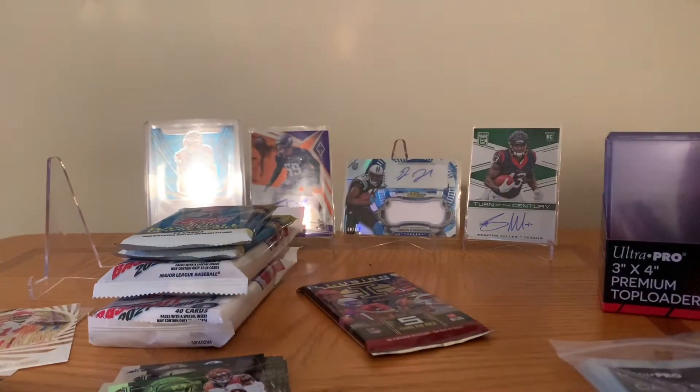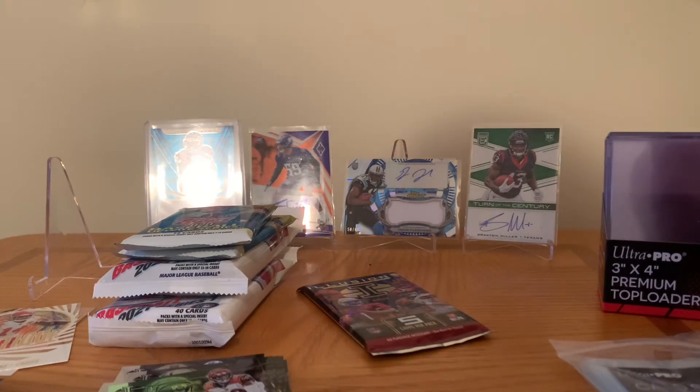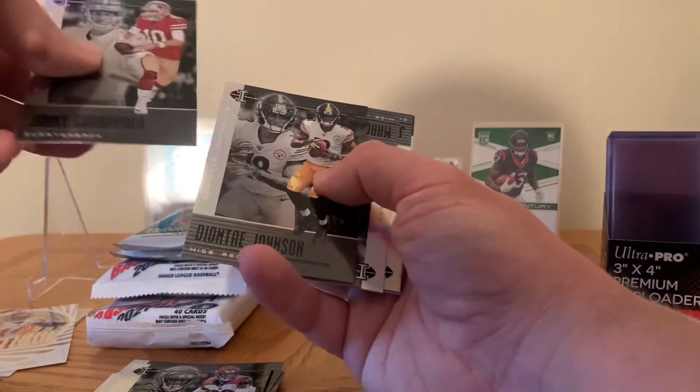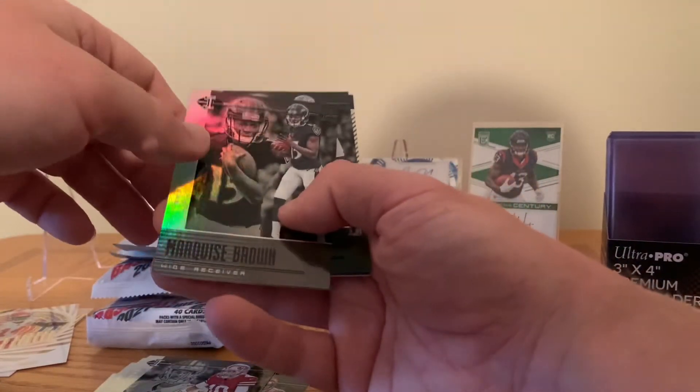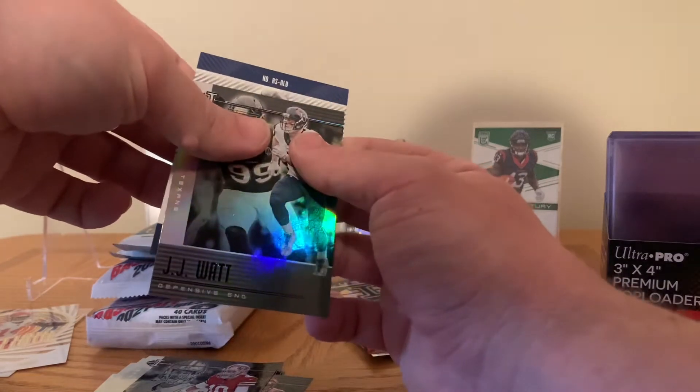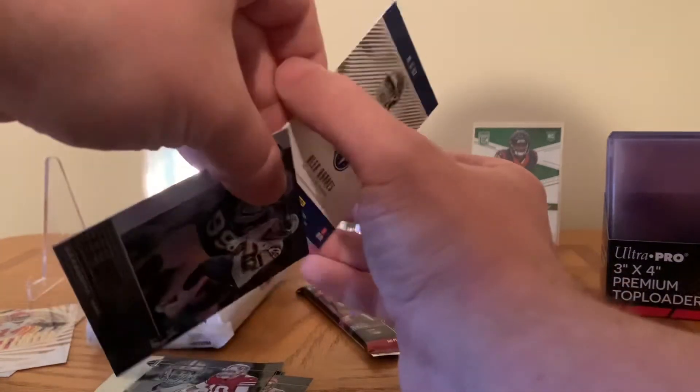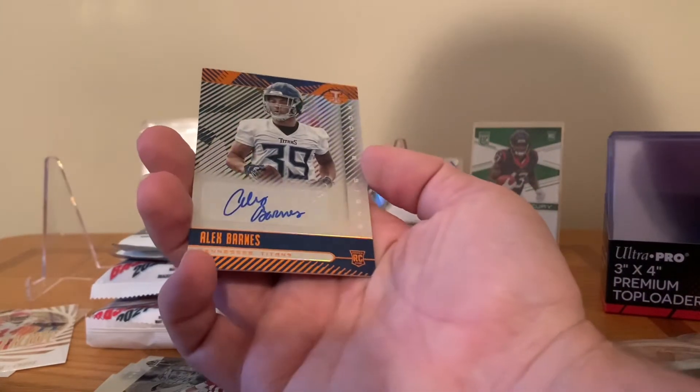I wonder if the autograph is gonna be in this one — yeah, the autograph's gonna be in this one. Let's open it. We've got Jimmy G, Dante Johnson rookie card, a Marquise Brown rookie card, a J.J. Watt, and who's the autograph going to be? An Alex Barnes rookie auto — I've never heard of him. It's a sticker auto but we'll put that right there.